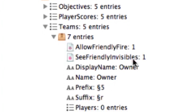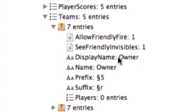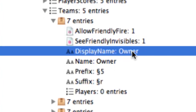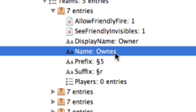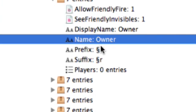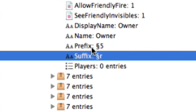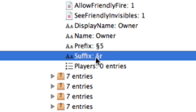The first team I created was the owner, which is me. You can see: allow friendly fire is on, see friendly invisibles, the display name — this is the name that comes up when you're in a team — the internal name you use when creating the team or running commands, and then we have a prefix and a suffix. At the moment the prefix is the color code for that team, and the suffix basically clears the color. So anything between that color code and the suffix code would be colored, and anything after the suffix code will be normal color.